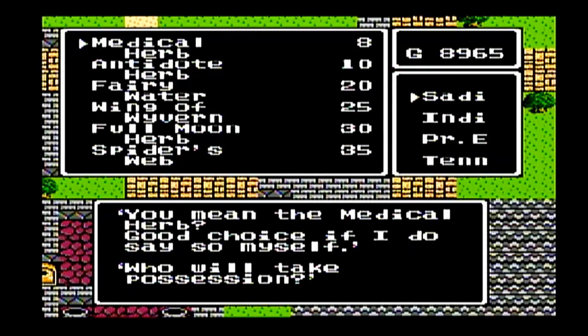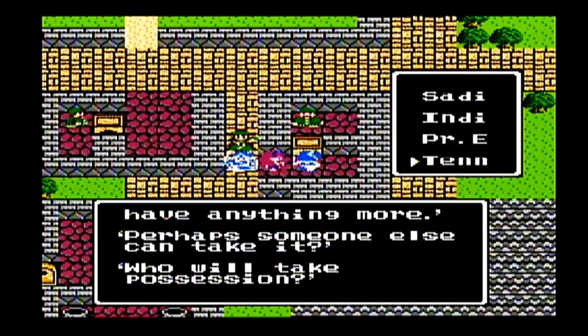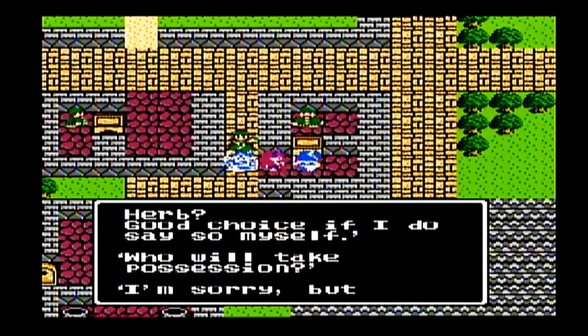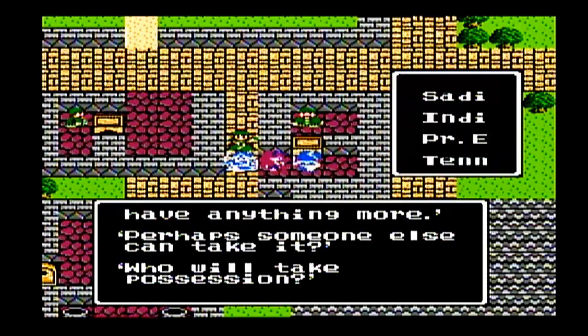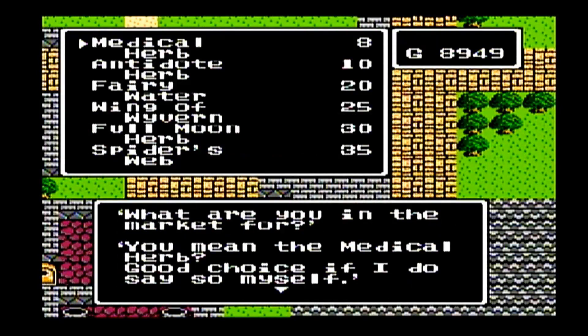Some of the enemies in there include cat enemies that can steal your MP, and we also have more of the trick bags that we saw back in the pyramid — they make a reappearance in this dungeon. So we're going to have a lot of enemy MP stealing, which is why we might as well stock up on medicinal herbs.